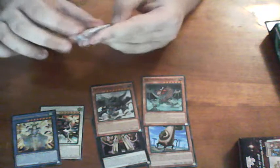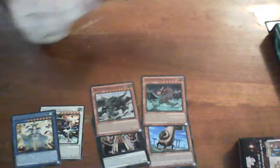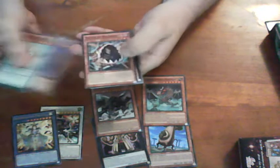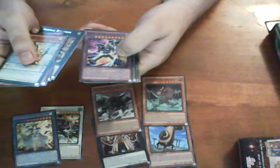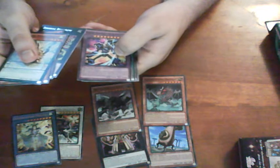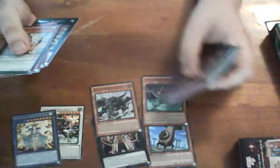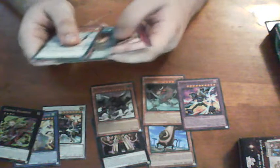Now our last pack for Raging Tempest. We got a Zodiac Borrower, and a Chaos Ancient Gear Giant - that's a pretty good card. Don't see a lot of people play it so much but it's pretty good. I'll put the Zodiac card right there.